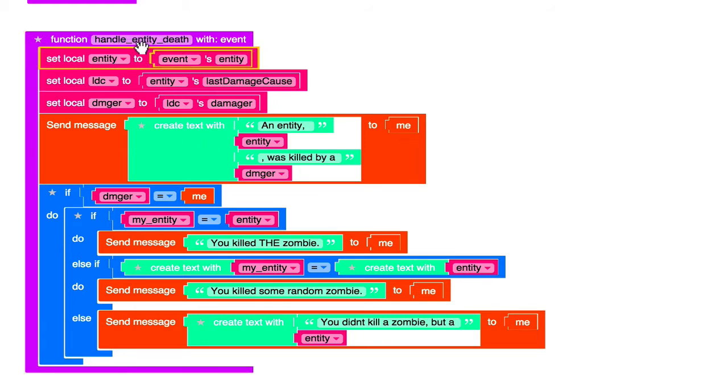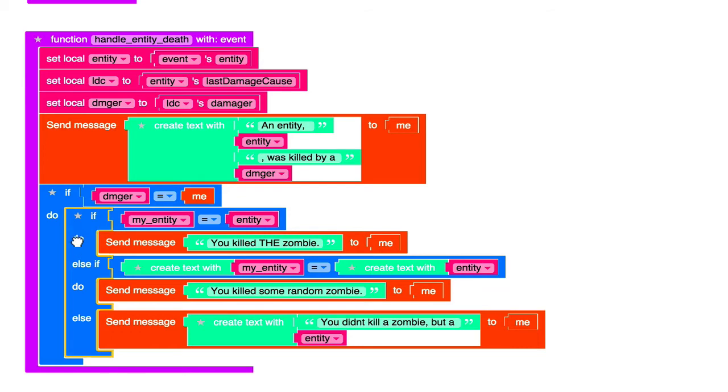Like you saw in the case of the bat dying, this event triggered as a result of that bat dying, but it didn't have a damager, so the bat died from some random cause — maybe lava or something. Once all this happens, we do some logical checks. The first check is we check to see that the damager is me — so if the identity of the damager, the person that killed this entity, is the same as my identity, then we'll do all the rest of this stuff.